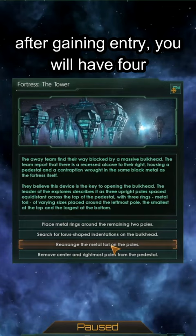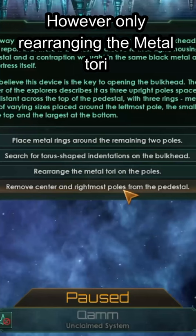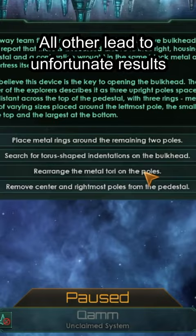After gaining entry, you will have four options. However, only rearranging the metal torii will gain you entrance. All other options lead to unfortunate results.